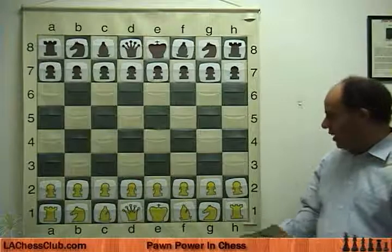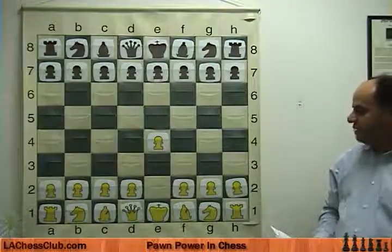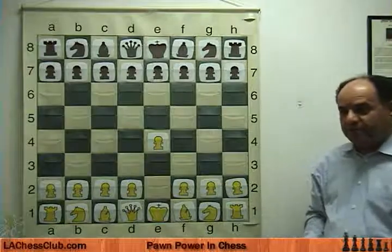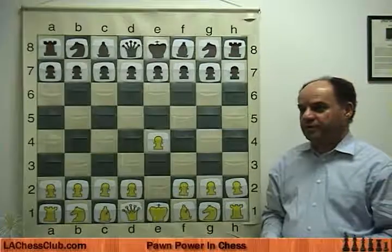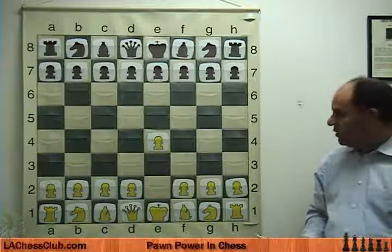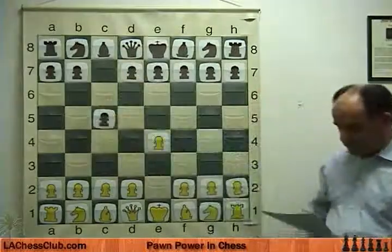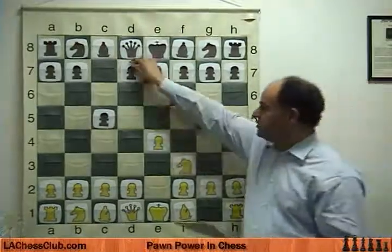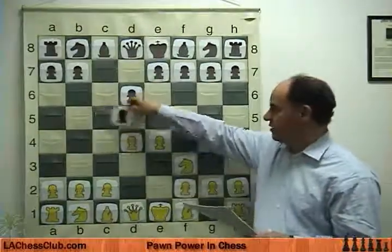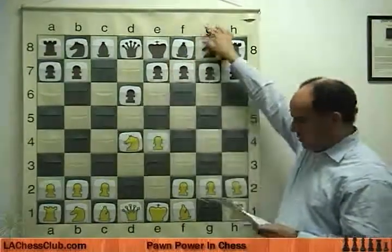Anand is white and he opened with e4. Kasparov, if he were white, would also have opened with e4. Both of these guys play e4 almost invariably, except in the latest World Championship match where Anand kept playing d4 as white, which surprised Kramnik, and he finally won the match. Kasparov, as usual, chose the Sicilian response. Knight c3, d6, d4 — both of these guys play the open Sicilian, which is d4. Knight takes d4, Knight f6, Knight c3, a6.